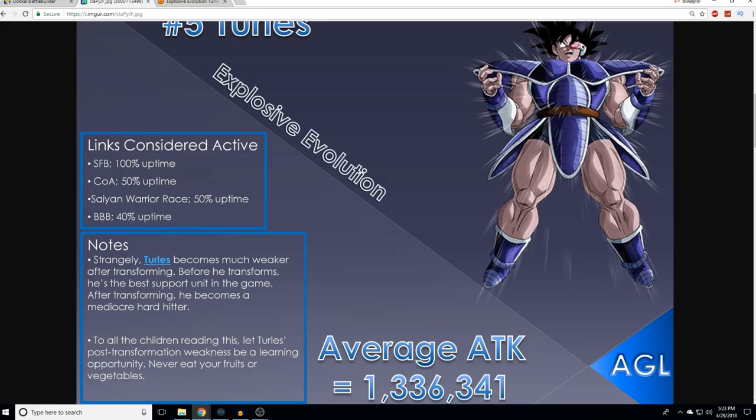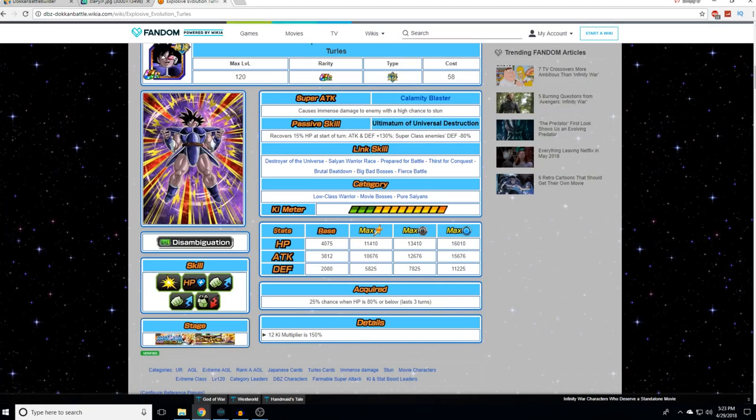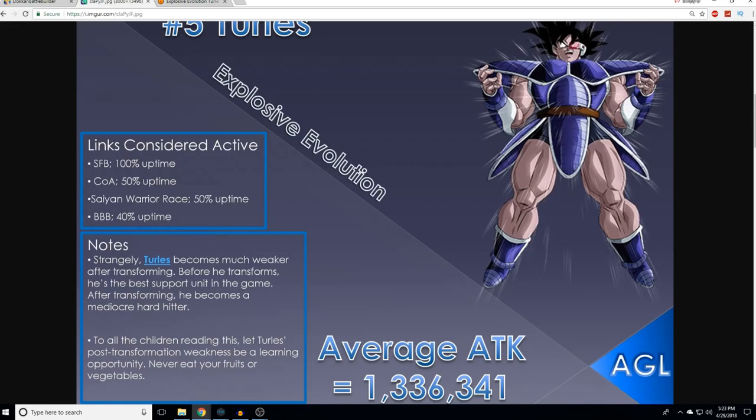Strangely, Turlis becomes much weaker after transforming. Before he transforms, he's the best support unit in the game. After transforming, he becomes a mediocre hard hitter. Turlis does not naturally become weaker — he starts actually outputting damage on his own. He goes from giving himself 40% attack to 130% post-transformation. But the way this is calculated is the overall change on the unit. That 40% he was giving to the entire rotation made the overall team better than just having Turlis hitting harder himself.